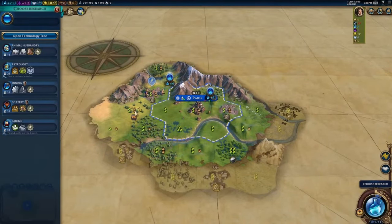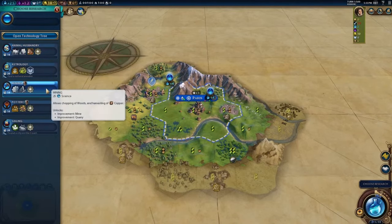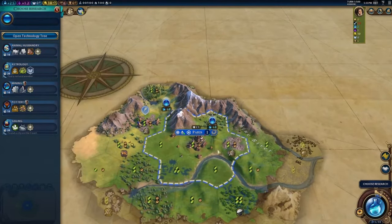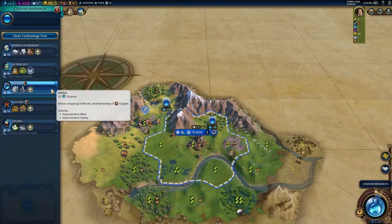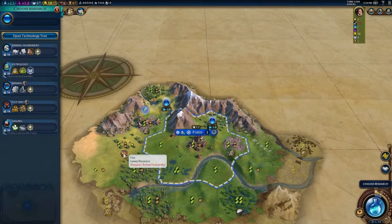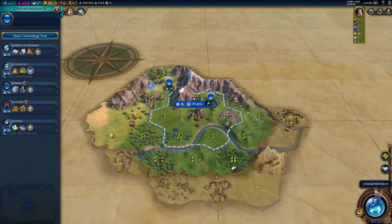I think we would benefit most from getting Mining first. We've got two hillstone tiles — we'd like to harvest that stone, which we can't do until after Masonry. But for now, putting a quarry on one or both of them would be fine, just to give us a decent couple of productive tiles. After that, we'll probably go Animal Husbandry to get the furs online. It's not impossible that we might see horses on these plains or grassland tiles — I don't think they appear on flood plains.